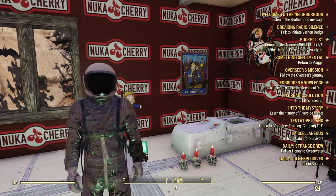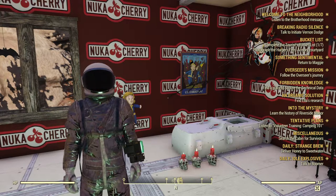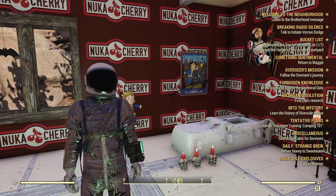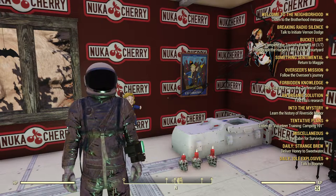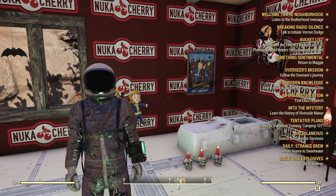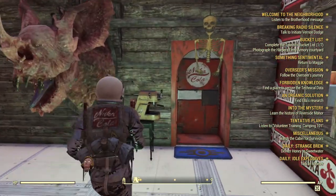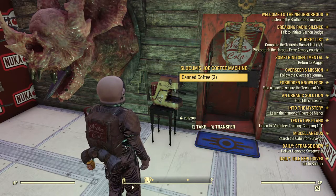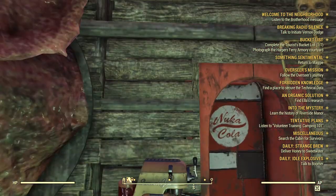Welcome back my peeps, it is Angel Revelations and we are back for a quick video. I saw that there was an update today for the Atom Shop and we saw that we got this in here — look at that, there's three of them already. The Slocum's Joe Coffee Machine.